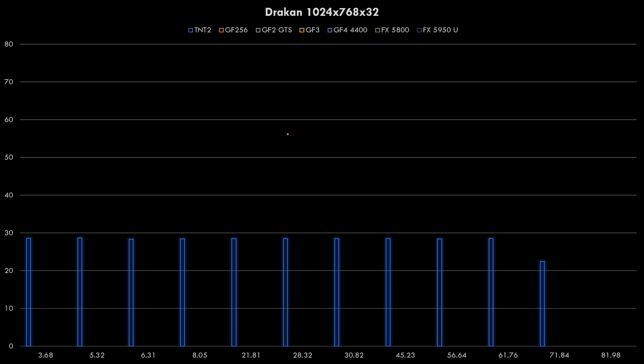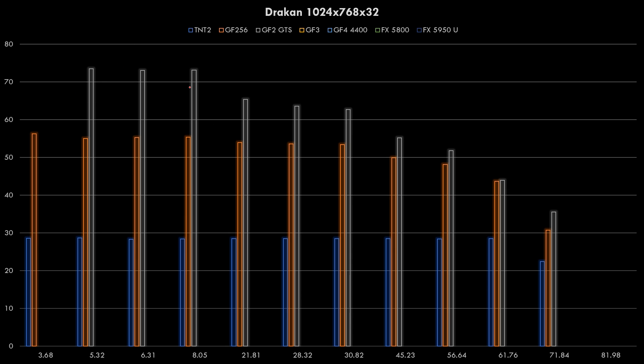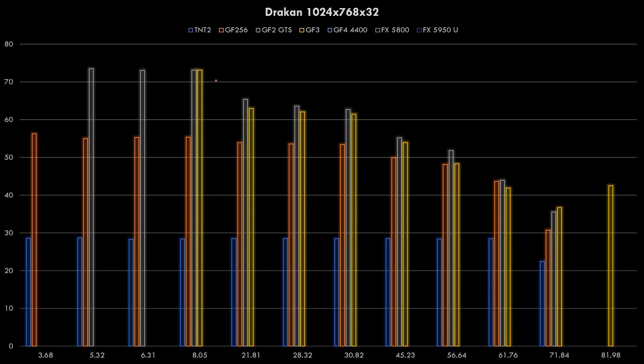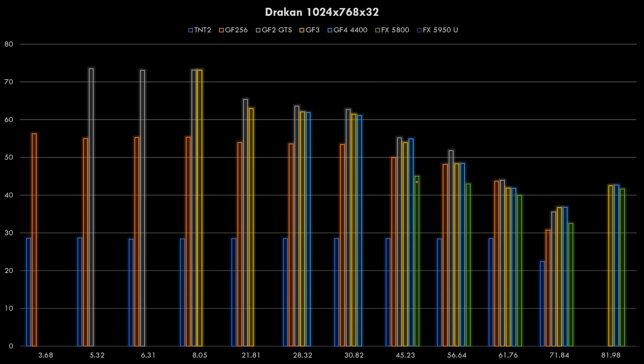At 1024x768 in Drakon, the TNT2 struggles to hit even 30fps. The GeForce 256 does a lot better with performance dropping off around driver 4523. The GeForce 2 GTS runs the game really well, above 60fps, so that would be a good pick. The GeForce 3 - as long as you stick with the 805 driver you're not losing any performance, but later drivers definitely lose performance. The GeForce 4, despite being more powerful, uses a more modern driver so straight out of the gate it loses performance against the GeForce 2 and 3. The FX5800 shows the same picture, and the 5950 Ultra sees the very final driver actually improving performance for the FX series.